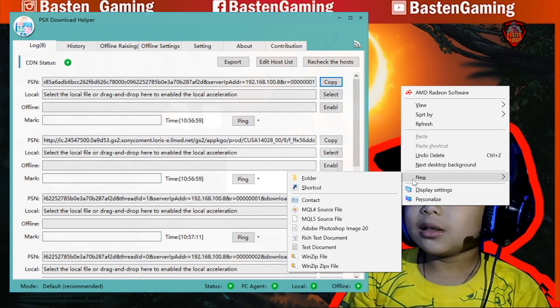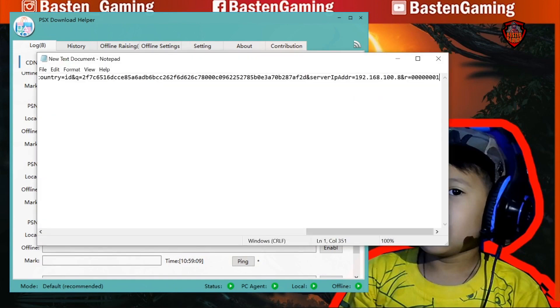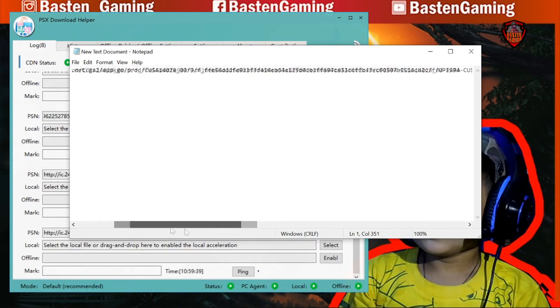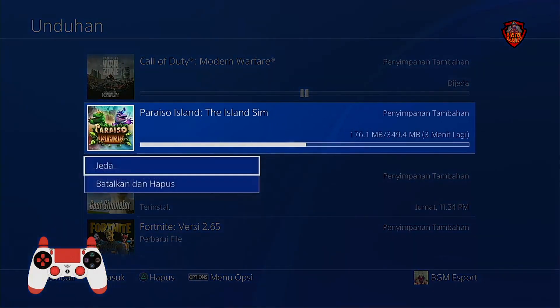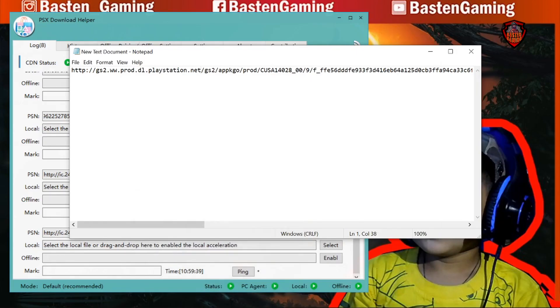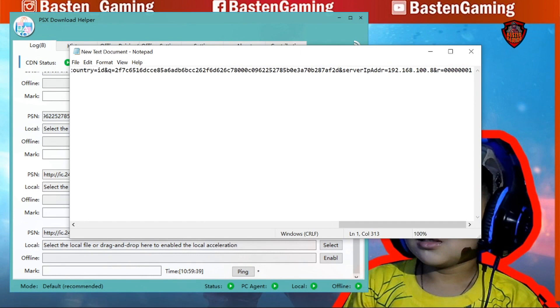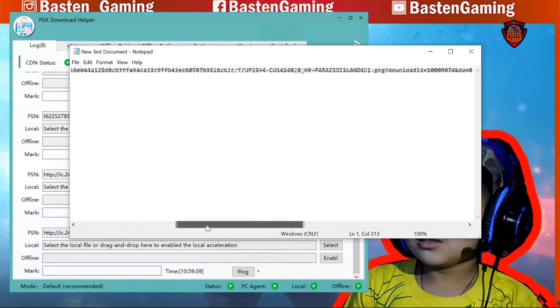Paste the URL into Notepad. At the end of the URL you'll see 'nserver' — delete that part. Once 'nserver' is removed, copy the cleaned URL. You'll then paste this URL into Internet Download Manager to download the master file of the game.